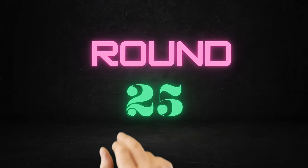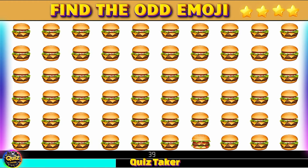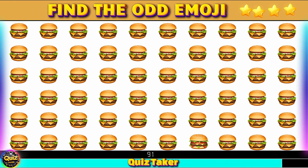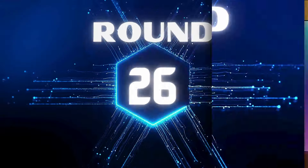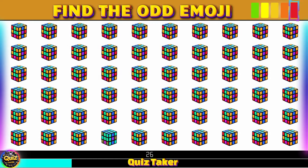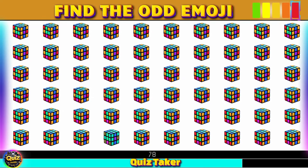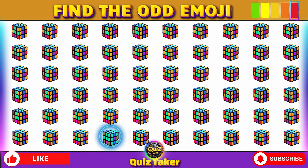Round 25 — try to find the odd emoji. Yes! Round 26 — find the odd emoji. Wow, there it is right here.